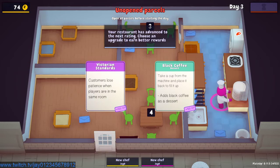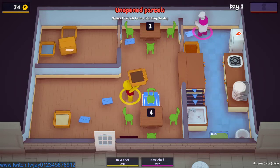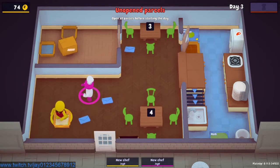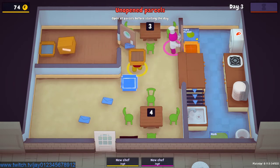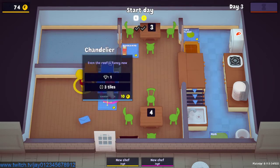We have a decision to make: customers lose patience when players are in the same room, so if I'm in the same dining room they won't be as patient — or we could add coffee, which I think we should do. Coffee gets added to my job list. Do you want any decorations? I'm going to place a new wooden floor — oh that's cream, it's horrible — I'll just redo it with this wood actually. The wallpaper looks like rolls of wallpaper.